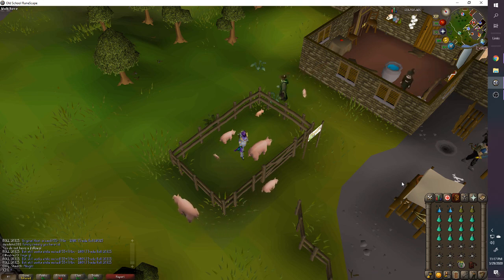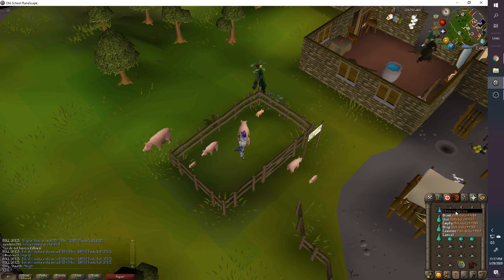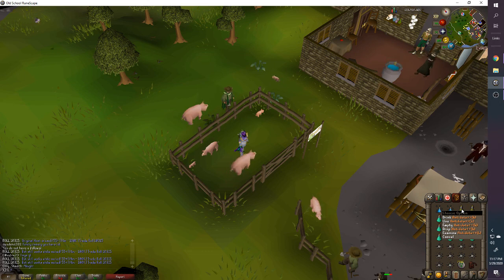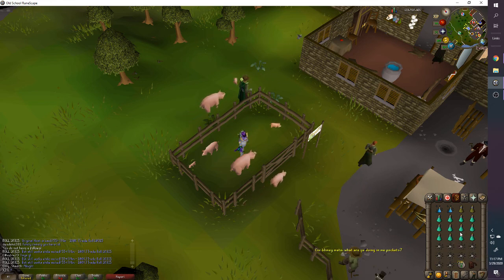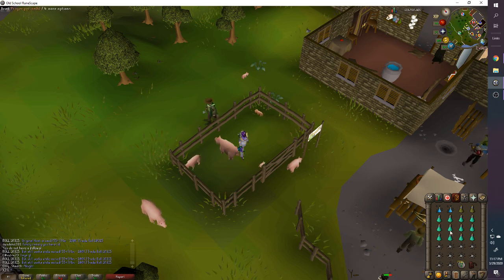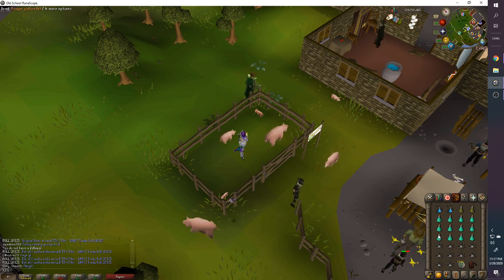You only need one Antidote++ — bring two if you're still learning and haven't mastered dodging the poison mechanic. For prayer pots, I bring 12. If you're learning, bring maybe 6-8, since you'll be getting a handful of kills while figuring things out. It's not that hard once you get things down — I think this boss is easier than Zulrah, at least for me.